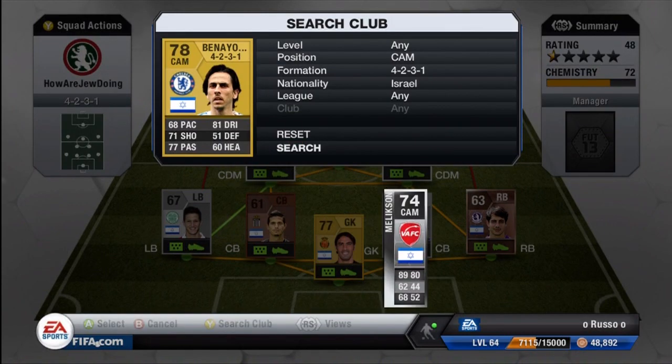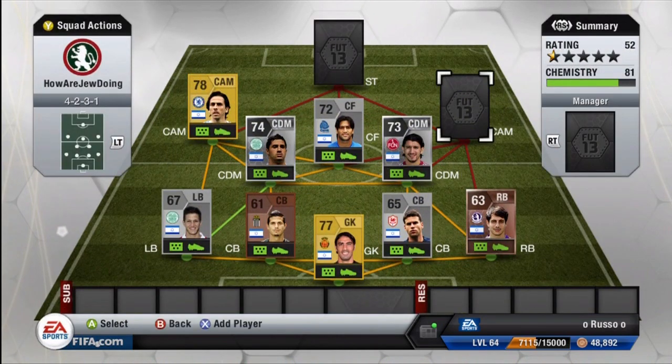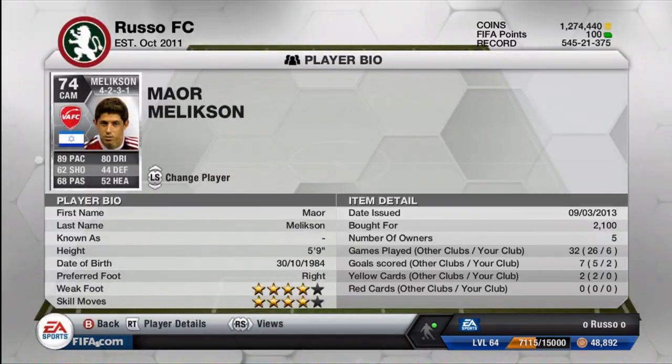Moving on to the CAM — we do have a slightly slower CAM in Ben Ioun, recently transferred to Chelsea. Very proud to wear that badge. At 68 pace, 81 dribbling, 71 shooting, 51 defense, 77 passing, and 60 heading — four-star weak foot and three-star skill. I had a little trouble deciding whether to put him at CDM or CAM, but he came as default CAM so I went with that. Ben Ioun did play a very nice CAM role.